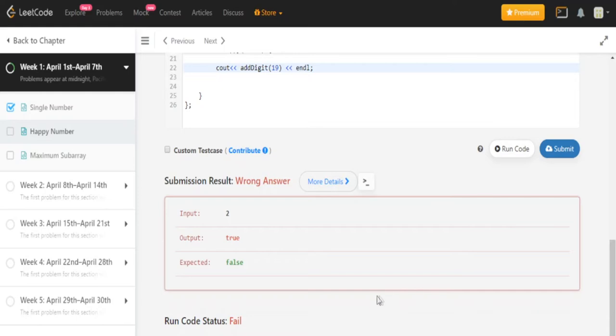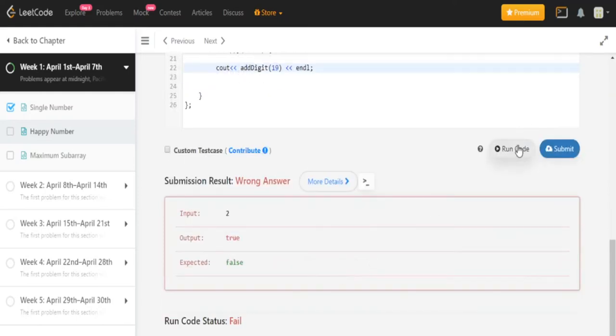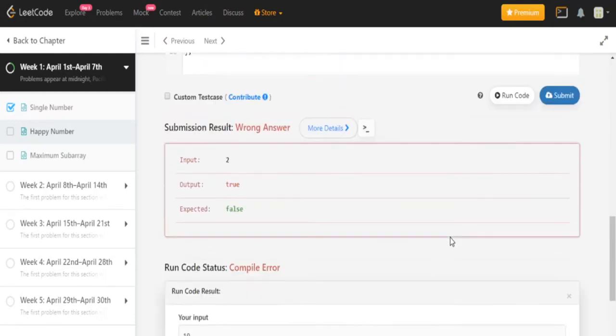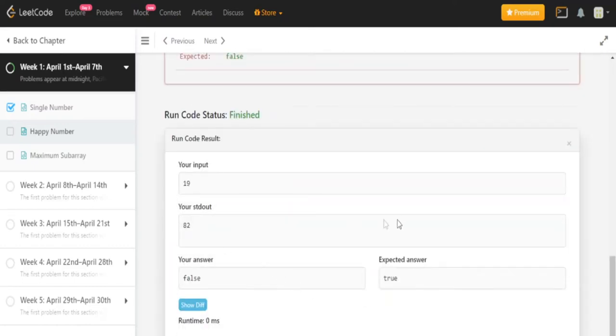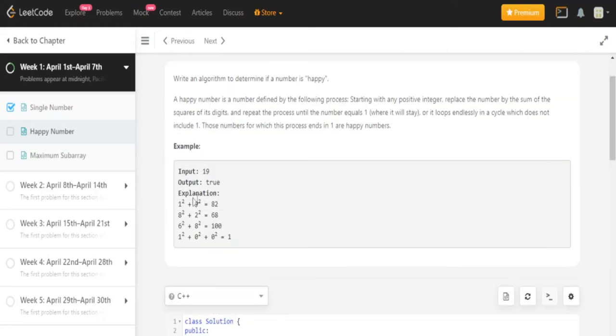It failed — submitted too soon. There's a compile error. I'll just return false to make it shut up. Okay — and yes, 19 gives out 82, so that means this function does correctly add up and square all the digits.